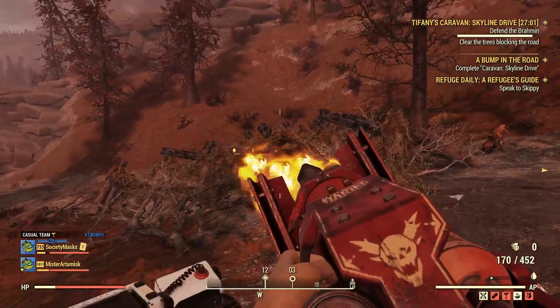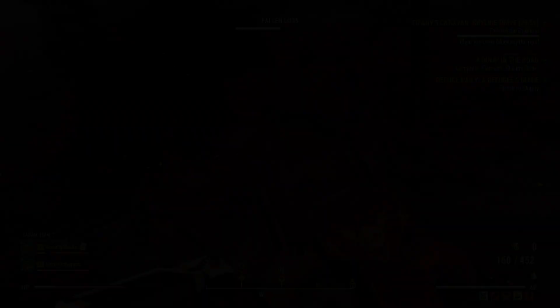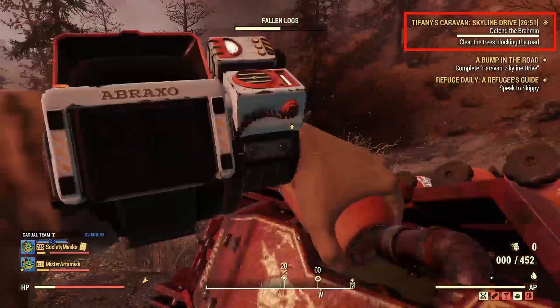Your Brahmin will slowly cross through blockades in the road. I highly recommend destroying them to increase your chances of avoiding this loop.